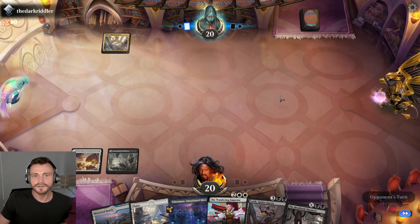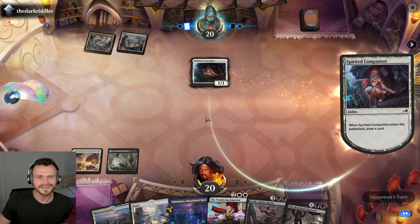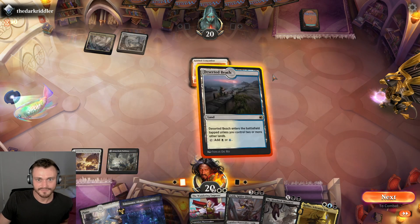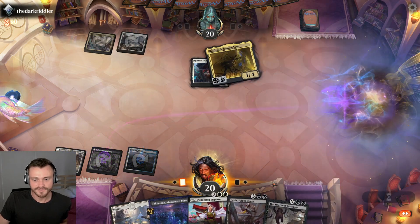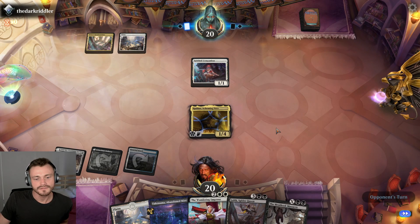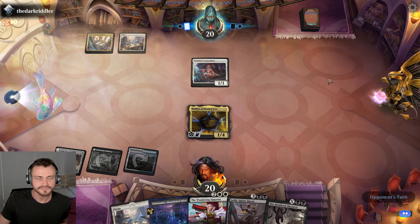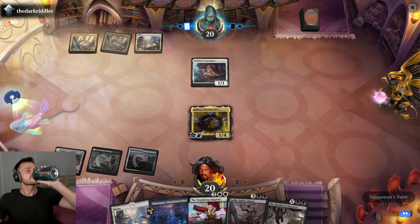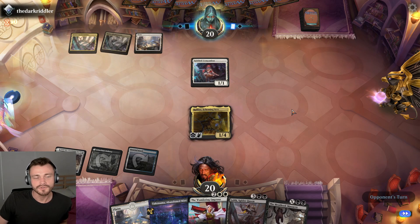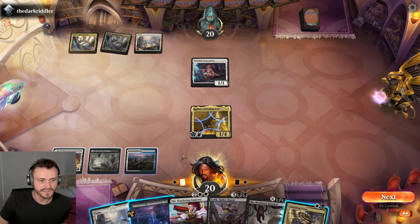The Riddler — Bant enchantments I guess, interesting. Can't complain about that three-drop filling in our curve a bit. What are we doing here — Bant enchantments. Another tap land, potentially a slow start by the opponent. We do have War One, so if they even have Vanishing Verse — don't think we need that right now, we have double white available. That's fine, go ahead and play this out.